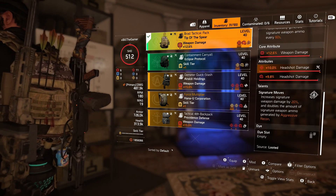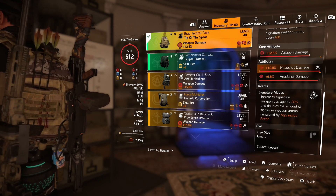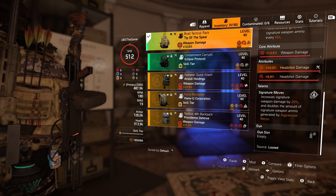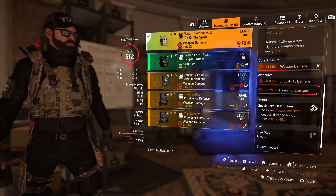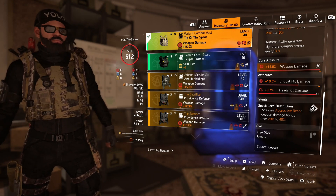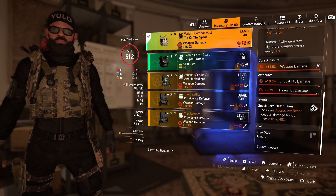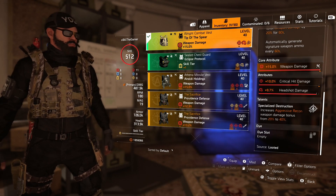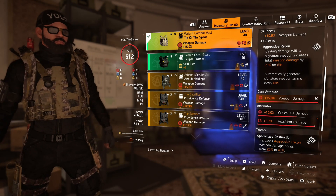So you're getting two signature weapon rounds every minute instead of one. If you go over to the chest, the talent increases that weapon damage bonus from 20% to 40%, which lasts for 60 seconds — and that's once you deal damage with a signature weapon.